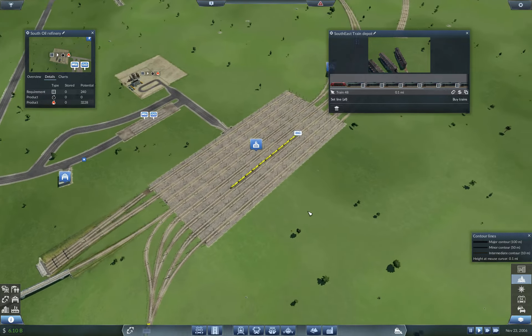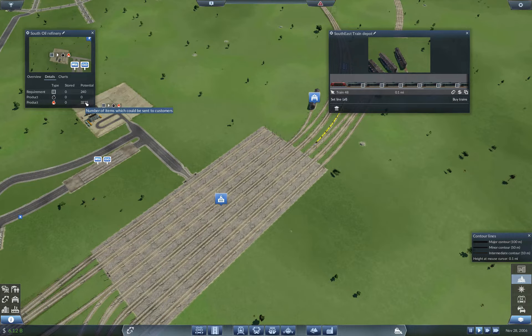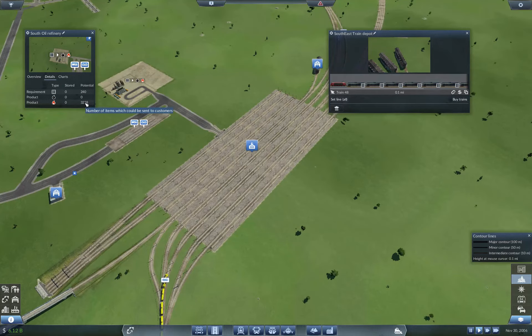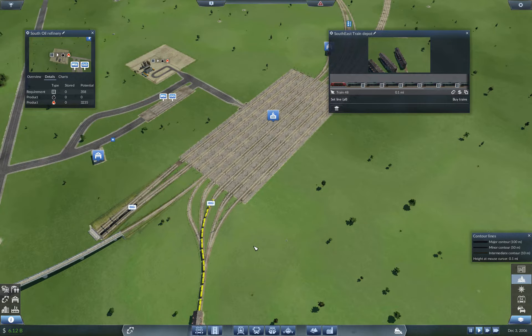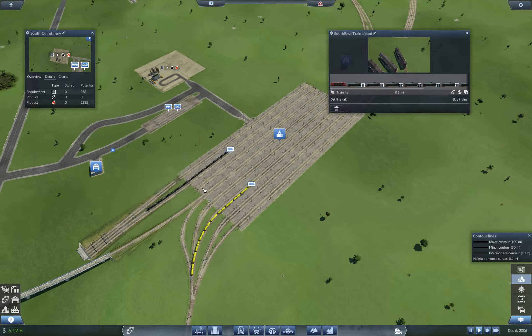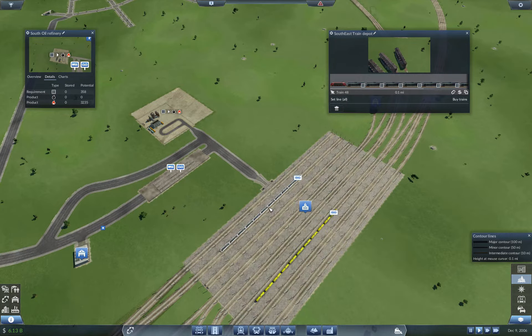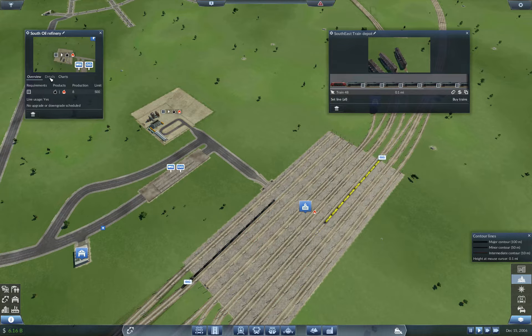And we're not even having all of the things set up yet. Still have quite a few trains waiting to leave here. Let's see what this does at the end of the month — we just had another train stop. There's our first 75 crude.